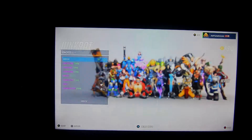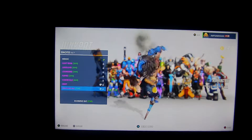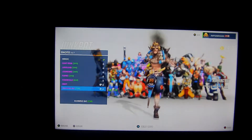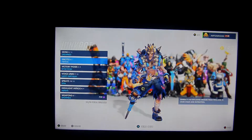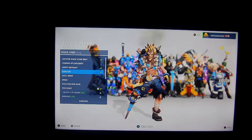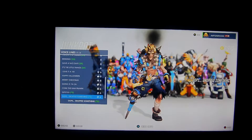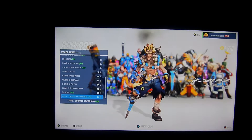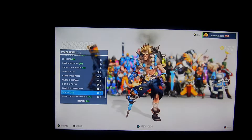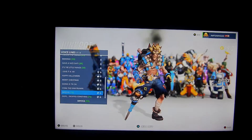Junkrat got no new skin. His emote is the running rat. That's a great voice line — that's the best voice line ever. 'Happy birthday.' 'Oops.' 'Drop something.' So 'drop something' — I guess that's an Australian word. 'Oops.' 'Deep stick.' So yeah.